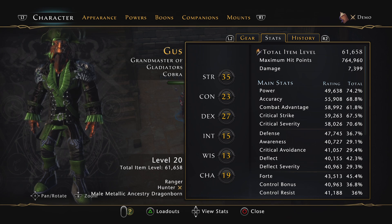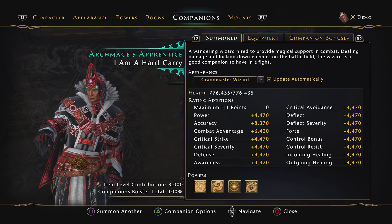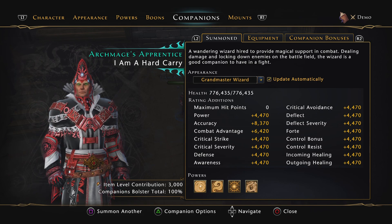Hey guys, it's Gus. I have this companion called the Archmage's Apprentice. About a year, maybe a year and a half ago, it was the cheapest companion in the Zen market — I think it was 400 Zen, so with a coupon it was like 280 Zen. It came in white quality, so nobody really thought about it.